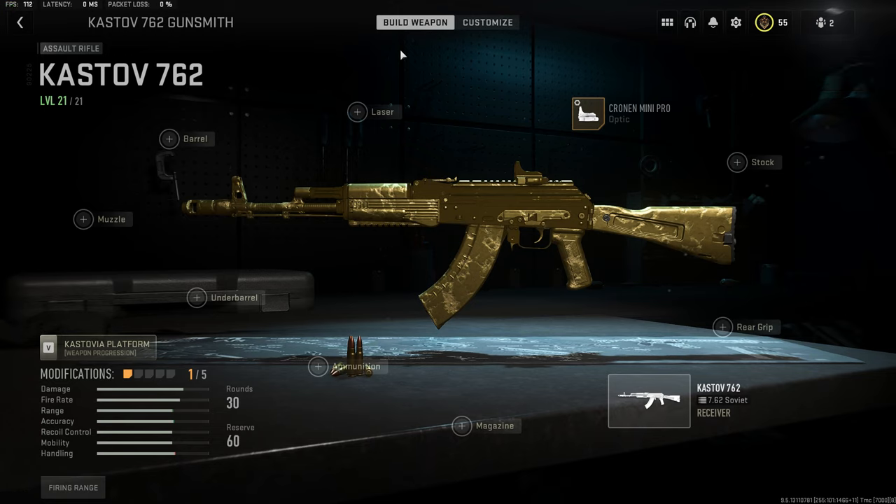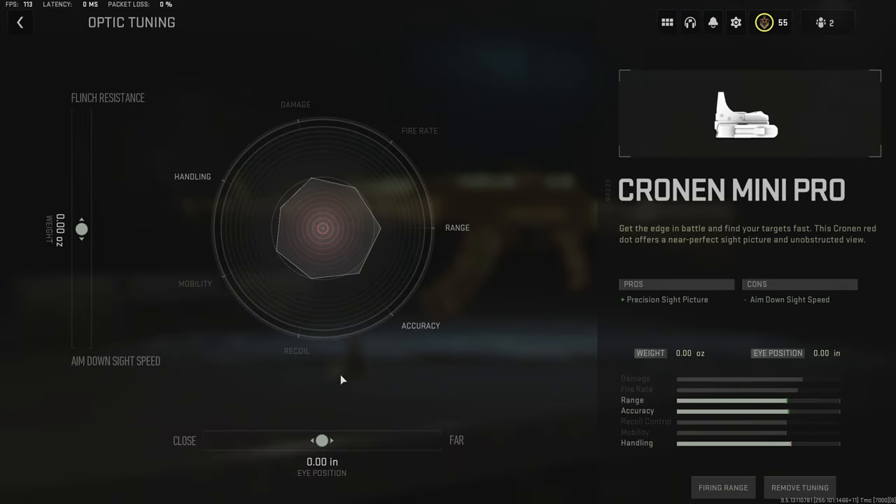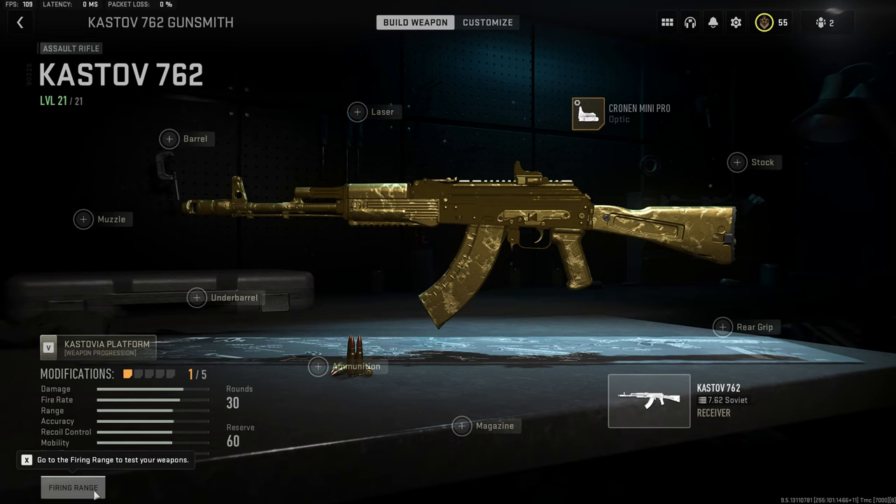Alright guys, so today we're looking at tuning in MW2. Once you max out your gun in MW2, you can tune certain attachments. Today we're going to look at the optic — specifically eye position, and seeing how much the idle sway is at close, far, and the regular eye position. Let's go ahead and go into the fire range.